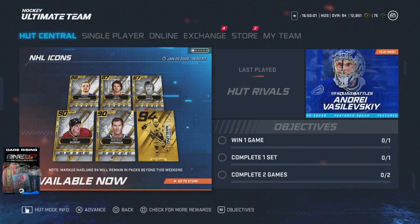Alright guys, so we kind of got a big release today. We got a bunch of NHL icons, but at the bottom right there you're going to see that we got the gold 94 Master Marcus Naslund icon.